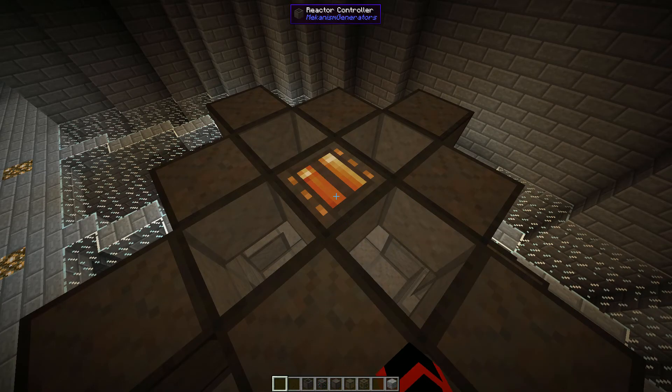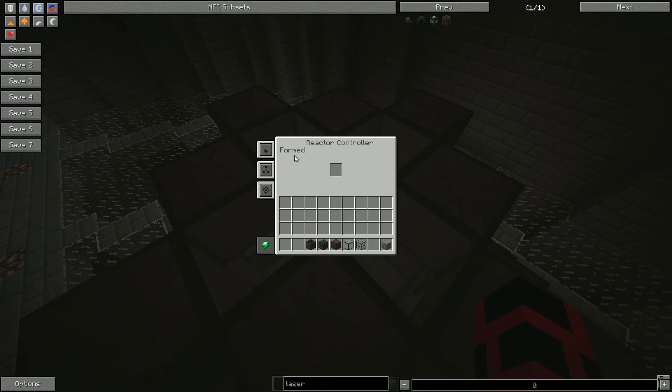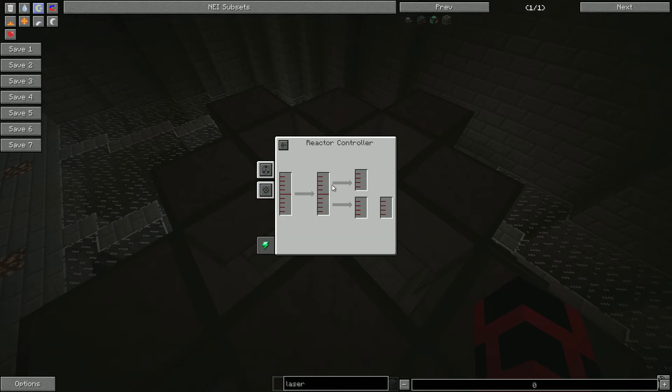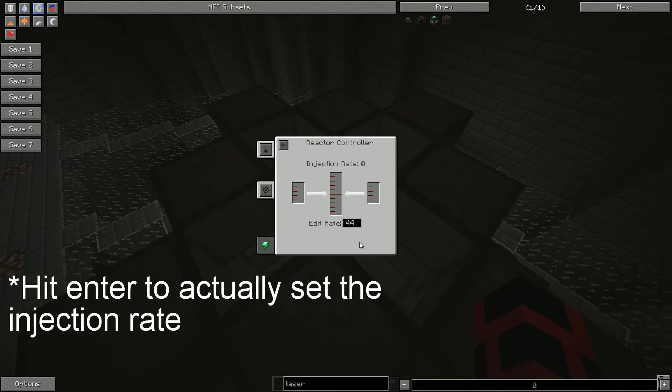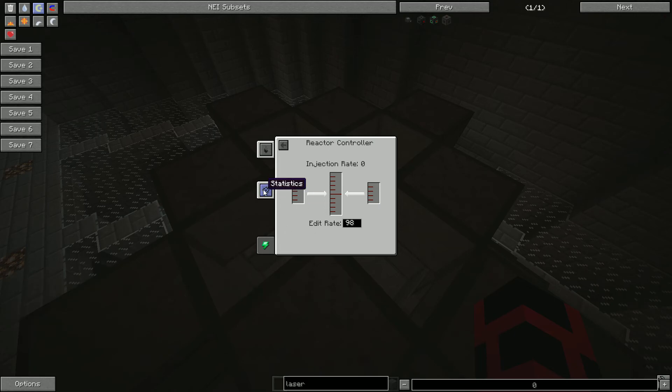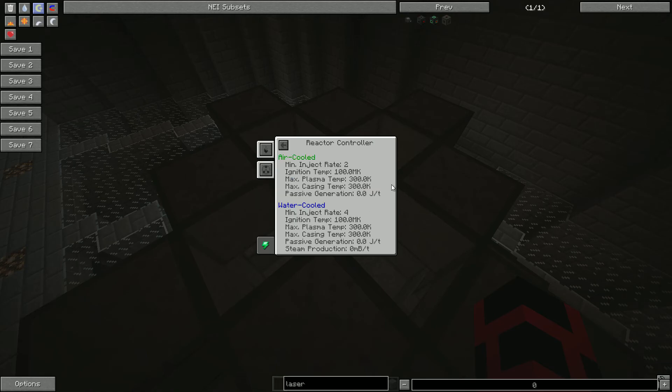Now that the reactor has been made, let's take a look at the controller GUI. The first tab will let you know whether or not the reactor was made properly — if it was, it will say formed; otherwise it will say incomplete. The slot in the center is where you will put the DT fuel-filled hull room. The heat tab shows the current temperature of the plasma inside and the case, as well as the energy storage on the top right. The two bottom right storage indicators aren't relevant in this tutorial, as they are about Mekanism turbines. The next tab is the fuel tab, and it is very important as it allows you to control the injection rate. Click on the black box by edit rate and put in either 2 or any even number higher, up to 98. Failure to set the injection rate to at least 2 will make the reactor impossible to start.